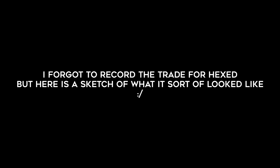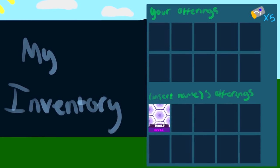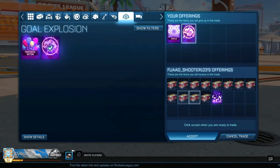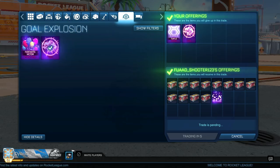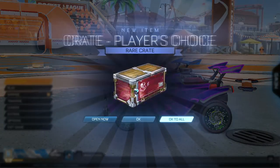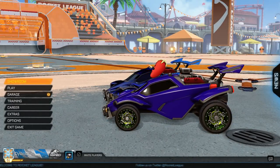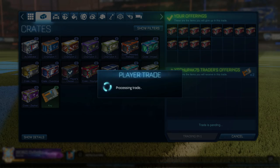Next up, I spent five keys on Hexed because I already found a buyer who really wanted it as a mystery decal. I thought I could use it as a combo with the Tune I got previously. I then sold the Hexed and Tune for Parallax and 12 Players Choice crates — a really good deal because Tune is about four keys if you want to buy, so I got them to add the extra crates. I then sold the 12 Players Choice crates for two keys.